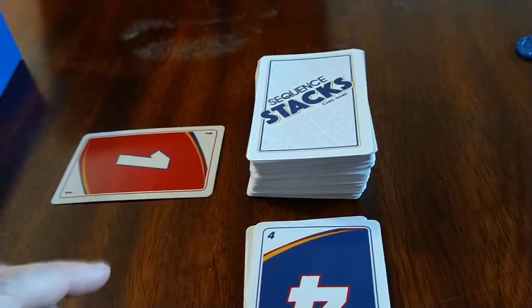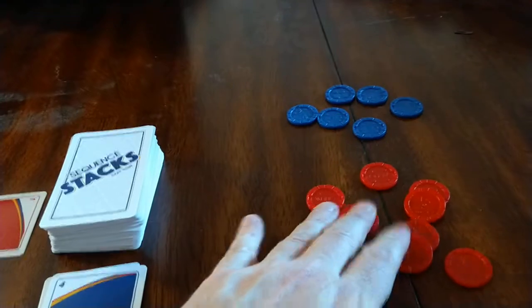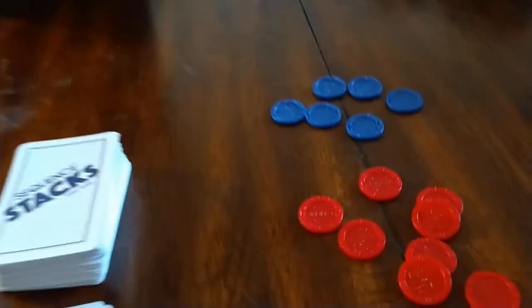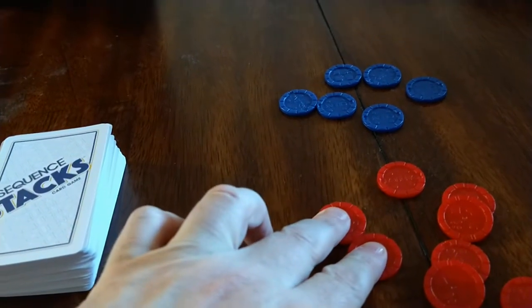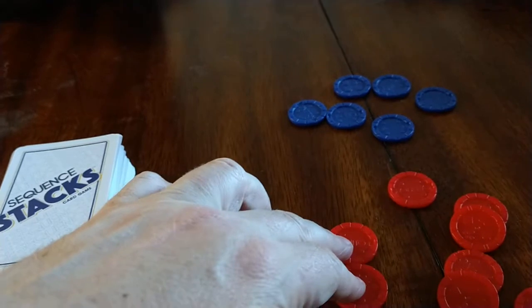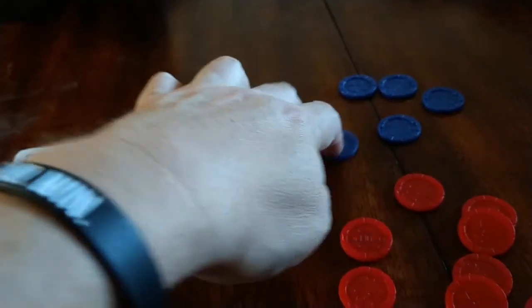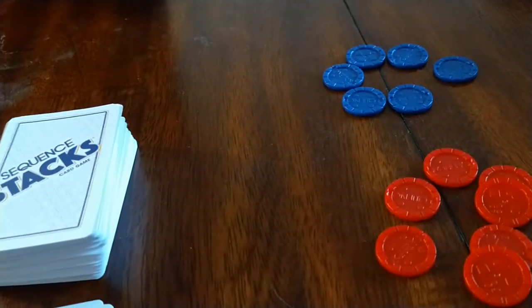There will be a stack of cards and you can have four sequences going. You can't have more than two of the same color at a time. The chips — this element is from the Sequence game. To win, you need five chips, meaning you have to have five sequences. You have to have at least two red, two blue, and then the extra chip can be either color.